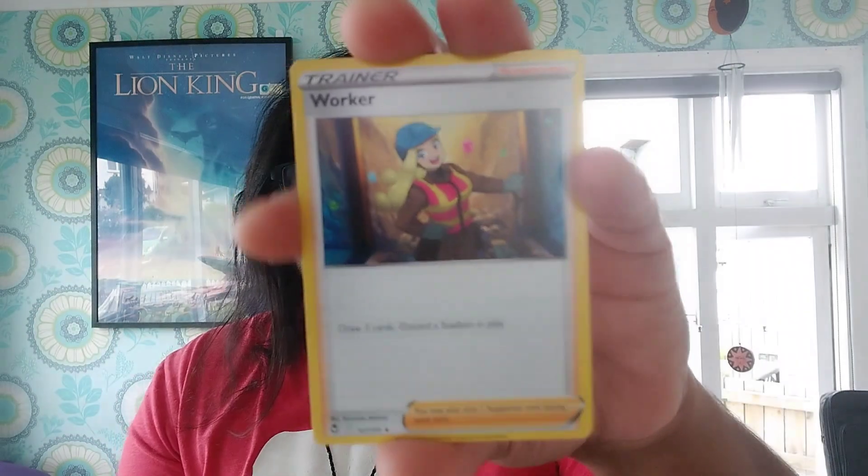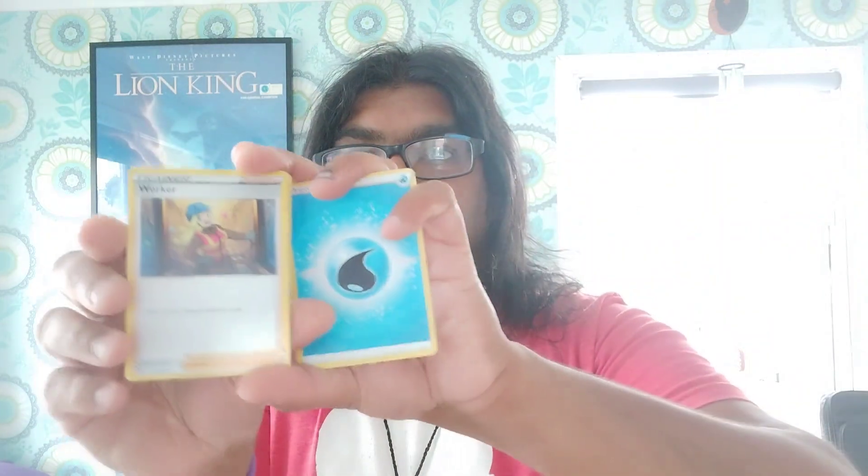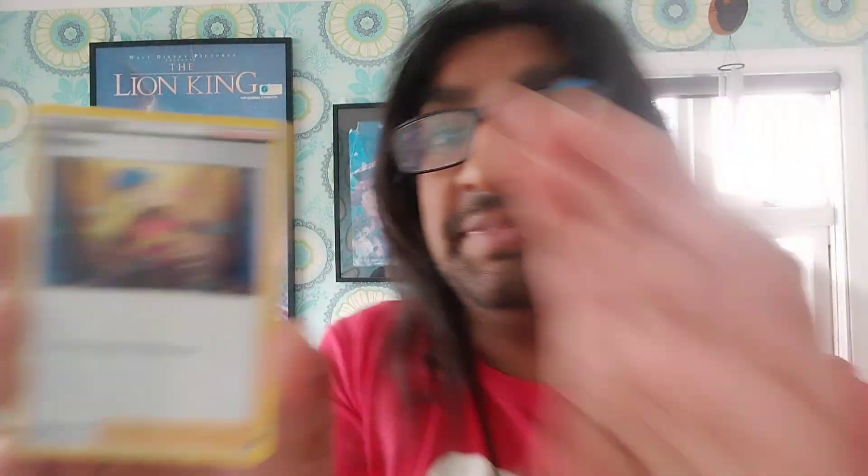We've got a Serena trainer card — very nice. I really need to update my vocabulary, everything's very nice here. Whoa, a Worker — Worker trainer card. I've not seen this card before in Silver Tempest, that's pretty cool. I'm going to move over here so the lights look better, this is going to be weird. Let's put those cards there.